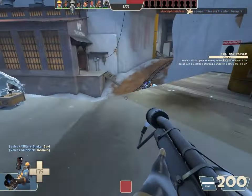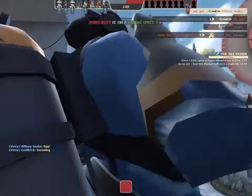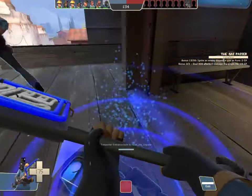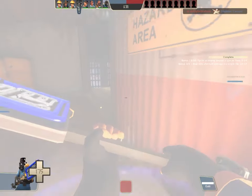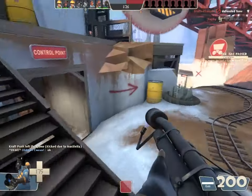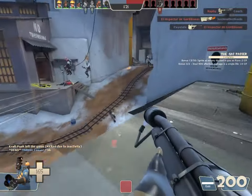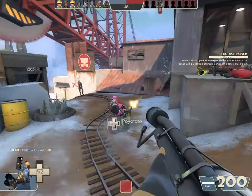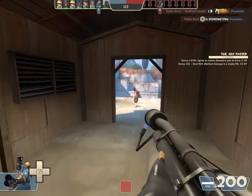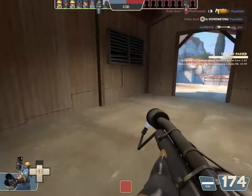I didn't get him. I need to get into the fight. My KD is 20-10 due to the interesting positioning of this cart. I'm starting to think this might not be a great position for the cart's last point, especially considering it's a control point we have to capture for some reason. I don't even know why.